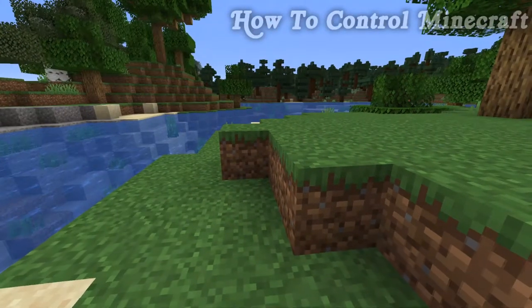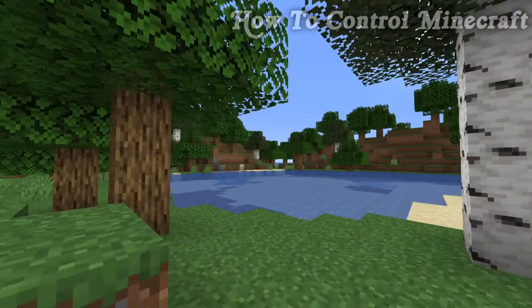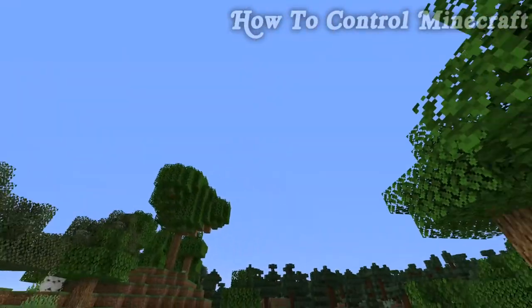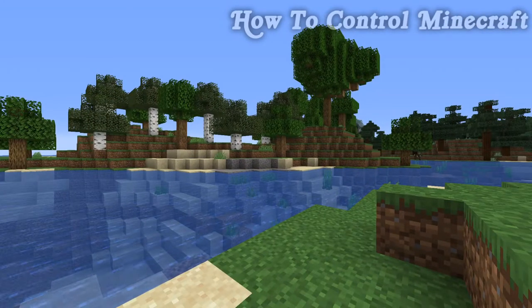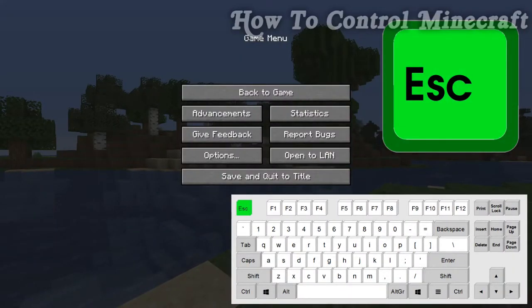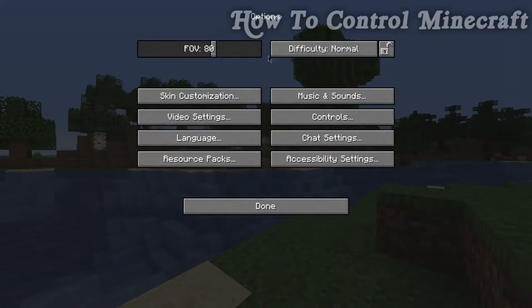I know some people might be buying Minecraft for the first time, so if looking around is new to you, just have a little practice and get used to it. If you're struggling with anything in this tutorial, press the escape key to bring up the menu, then left-click options and look at the difficulty setting. If you're struggling at any time, turn this to peaceful — it means you won't get hungry and hostile mobs won't bother you once nightfall starts.